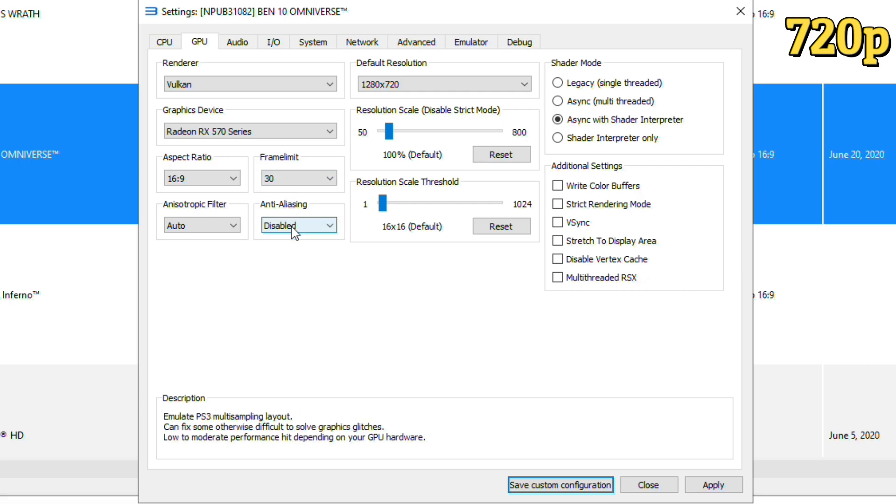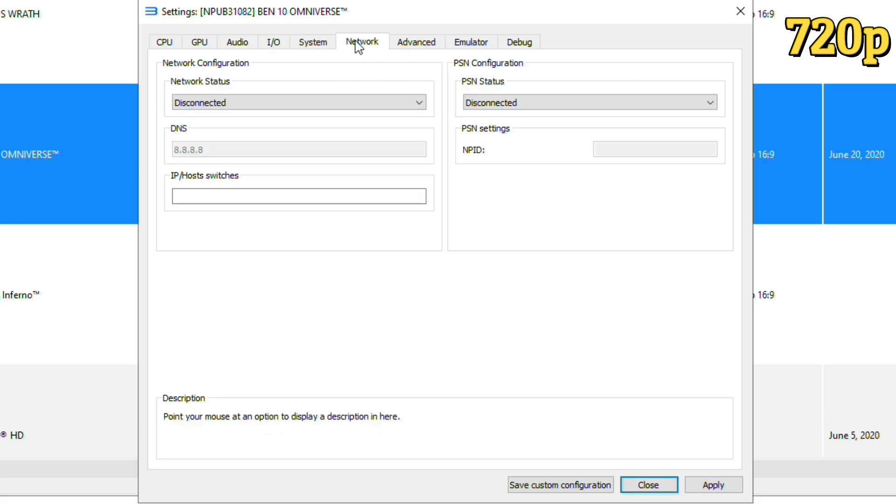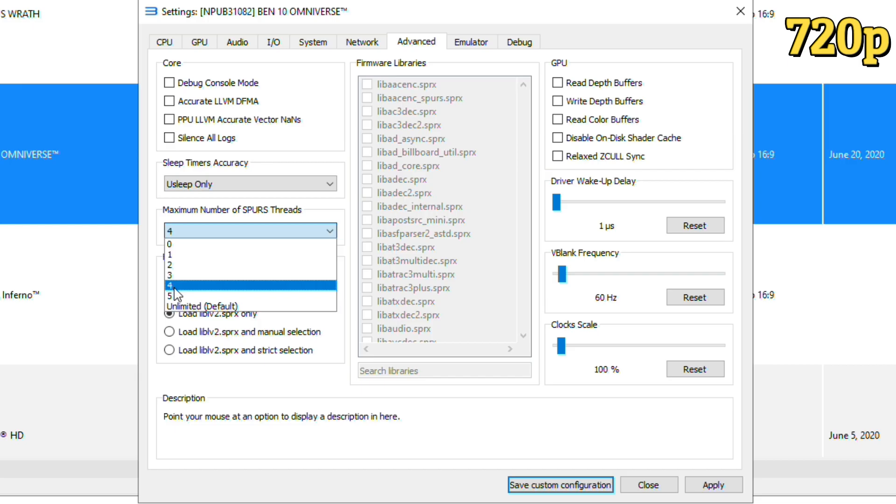Set frame limit to 30, disable the analyzing option. In shader mode, select the third option. I tested this game at 720p and 1080p because at some places the FPS drops greatly. All other settings are default.